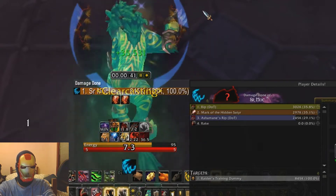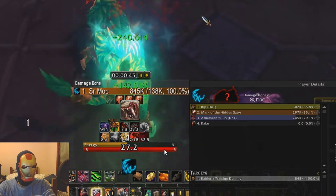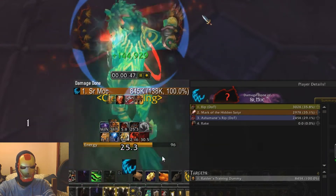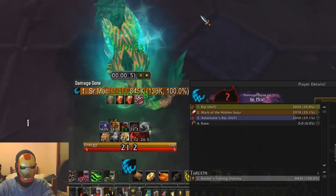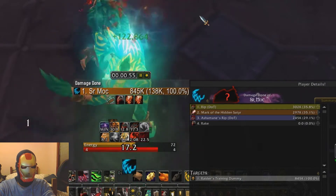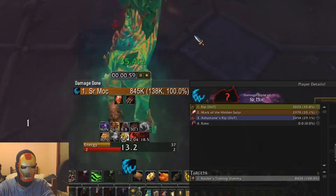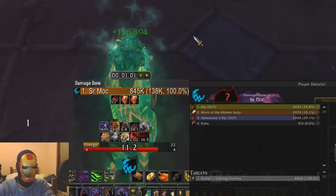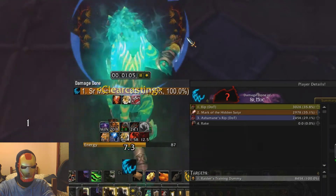The Rip refresh is quite similar to previously — I'm sure Sims will give us a firm number later, but you want to refresh it somewhere between 0 and around 13-ish seconds remaining. What I do is when Tiger's Fury is about to drop off, if I have a sub-15 second Rip, I'll refresh it.